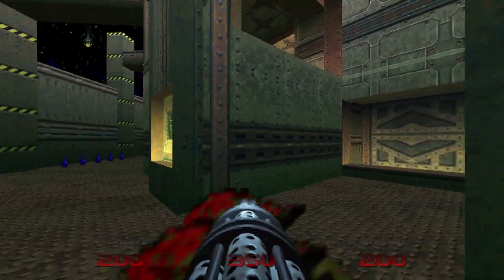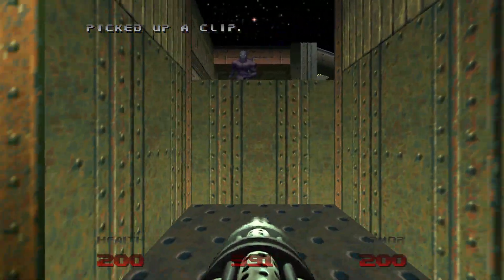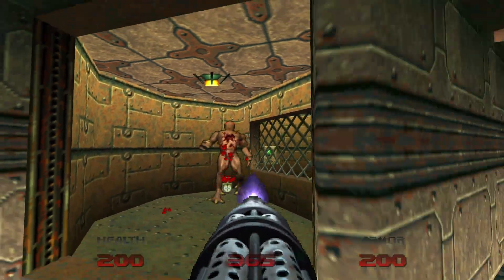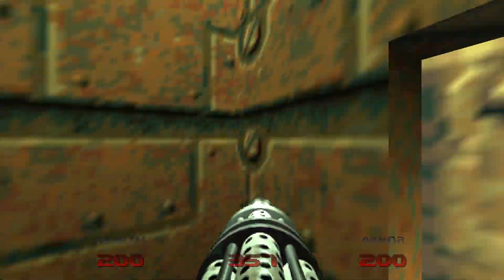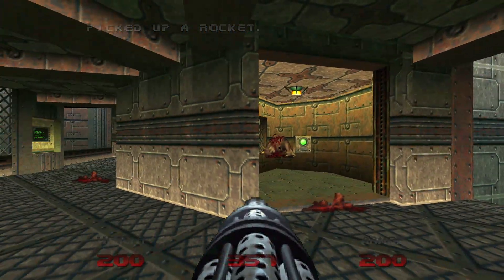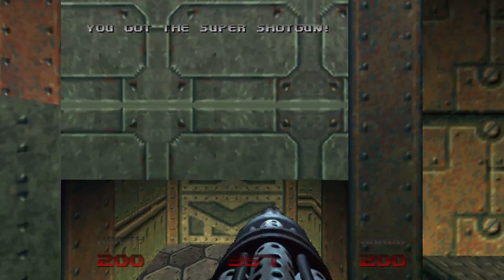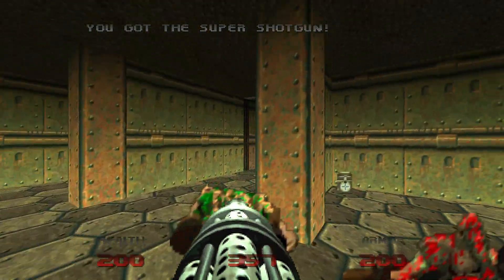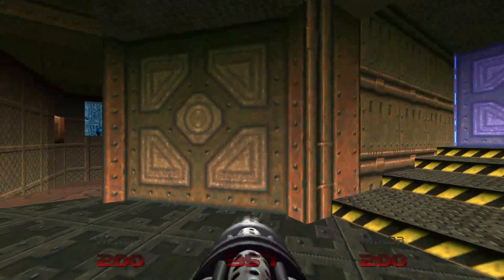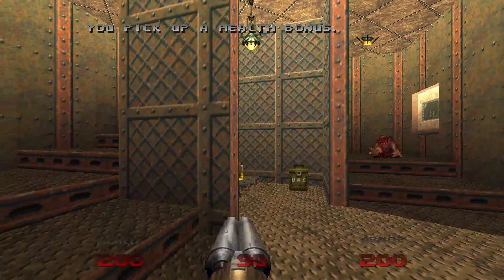I don't know who keeps opening the doors. There was nobody close to the door — I don't know why the door was opening by itself. Anyways, I had to redo this damn level again. It's already happened two times. I was redoing Outpost Omega, and now I'm redoing this — that's not a good thing.